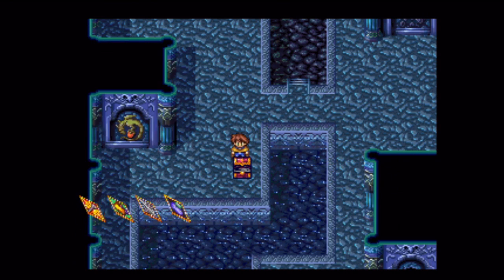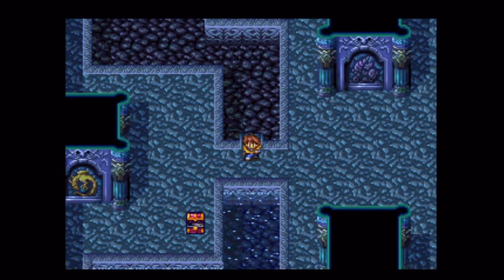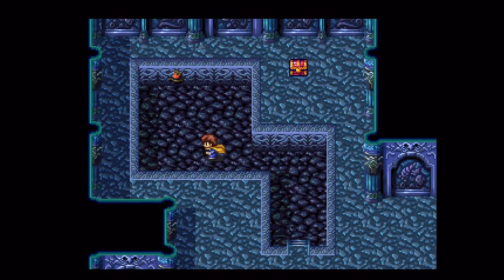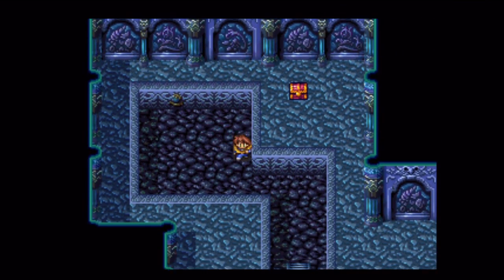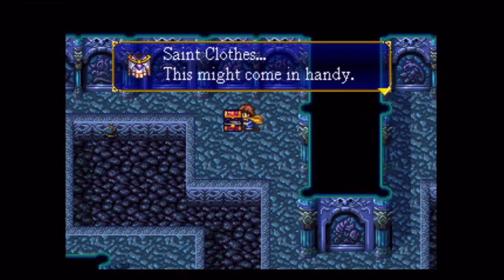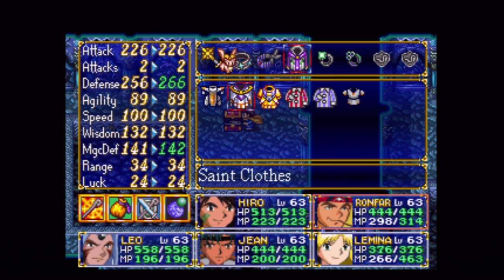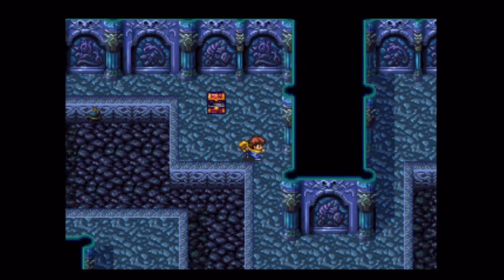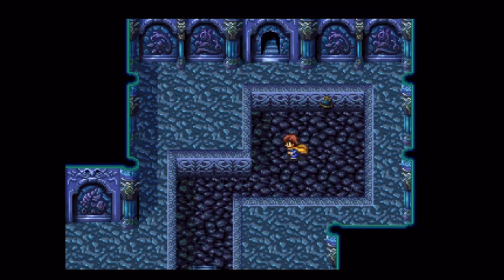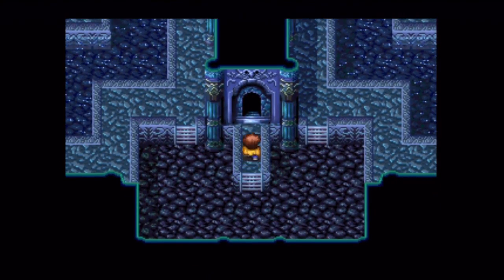And over here we got this one - that drains the water in the upper right. Can't get down there yet. But if you hit that switch and get this treasure first... I think that's for round fire, if I recall correctly. Yes. Armor that gives magic defense? What madness is this? Anyway, once you hit those two switches where the water used to be, it drains the water here. Hooray!